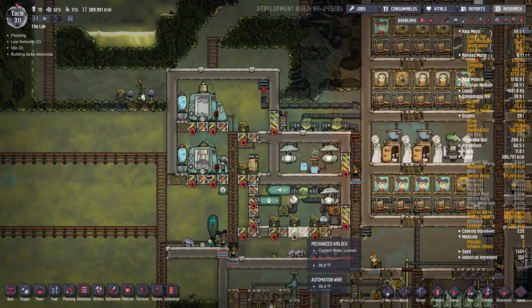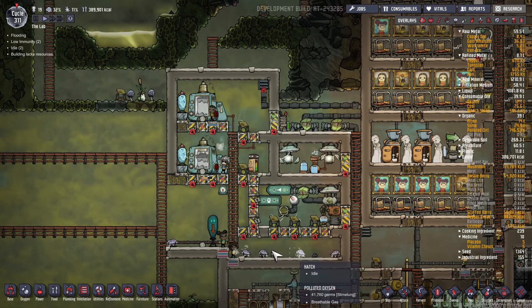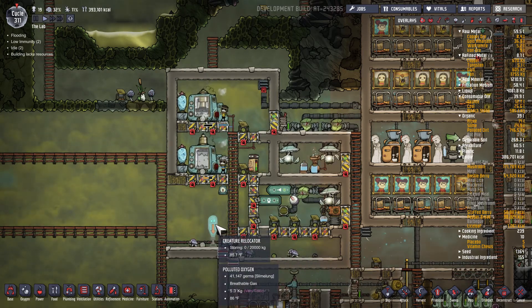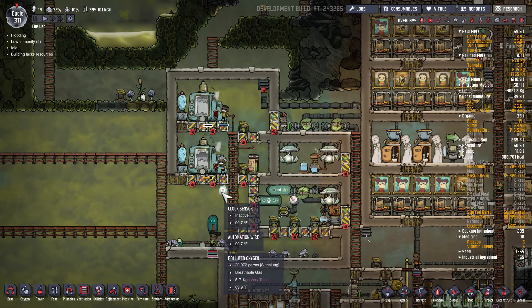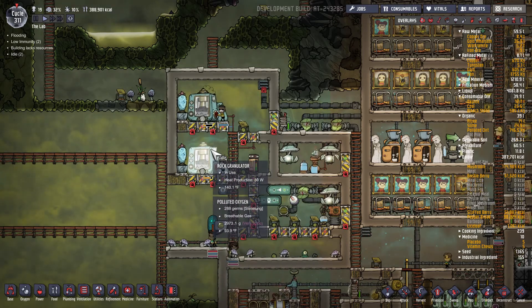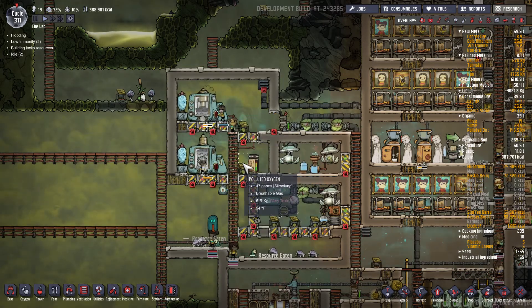Howdy folks, Sharpie Point here. Today I'm going to show you how to set up an automated self-feeding hatch farm in Oxygen Not Included. Here I have a bunch of hatches, a creature relocator, a clock timer, and two rock granulators, along with some odor deodorizers.